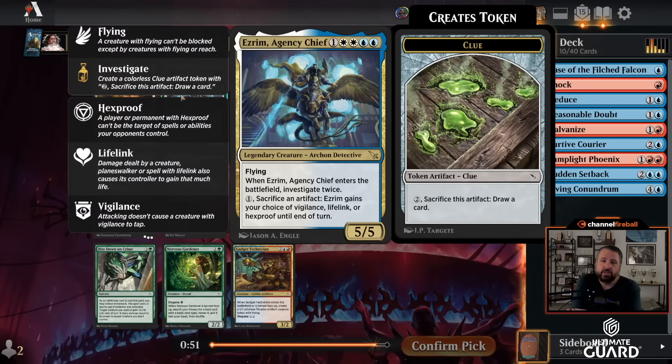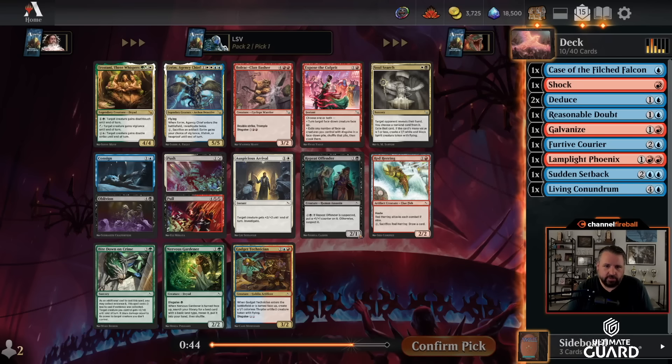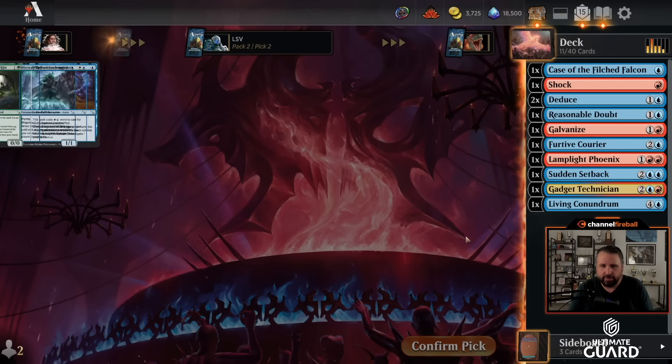Next pack — Ezrum Agency Chief is so busted, but it's a double-white card. Five mana, 5/5 flying, makes two clues, and you can get all sorts of abilities. Tristani is also a very good card. The best Blue-Red card is like Gadget Technician, which is pretty good. I don't think I'm supposed to take a double-white card here and throw away three good red cards effectively. The blue cards I have also work really nicely with the red cards. I'm going to take Gadget Technician and kind of give a gift to whoever I'm passing to.